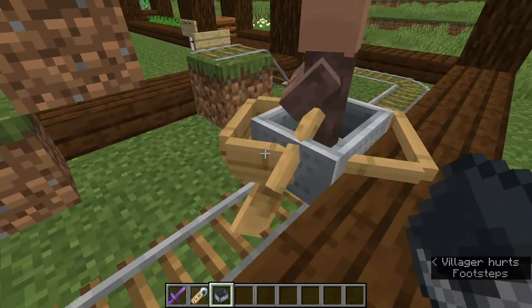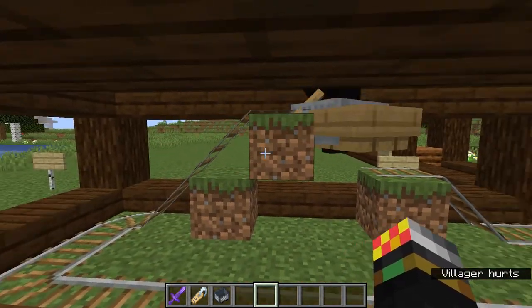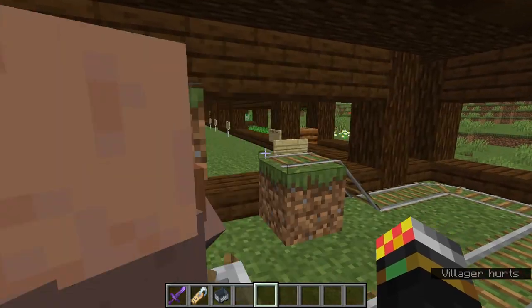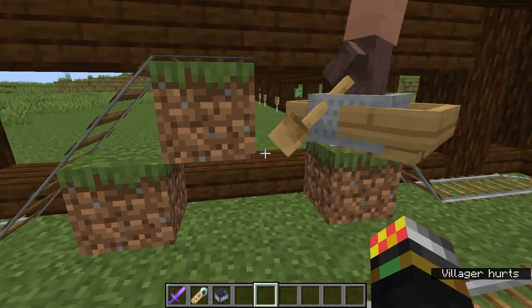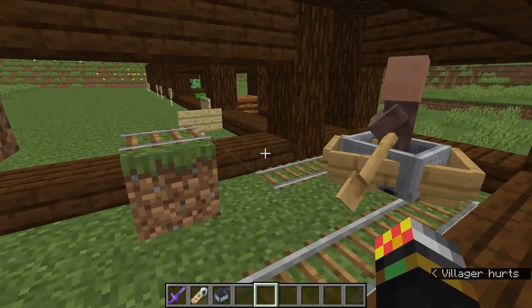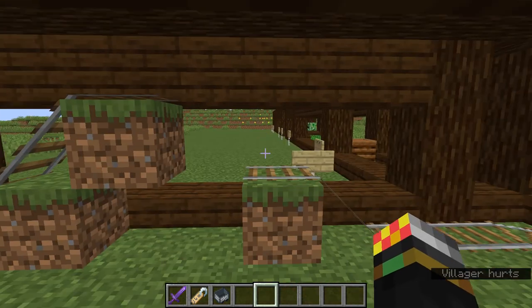Obviously the villager's going to take damage because he's suffocating, but as you can see this is a self-sufficient, self-propelling way of transporting villagers — and villagers are especially annoying to transport. This is a nice way to move them, because you can easily put them into a boat and then transport them along to where you want them to go, for example up into your iron farm.